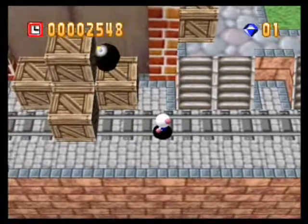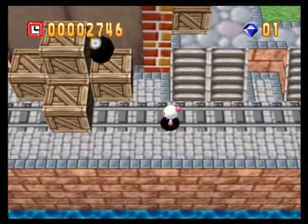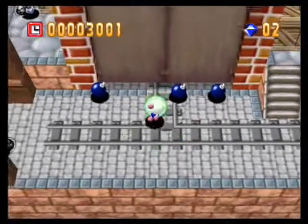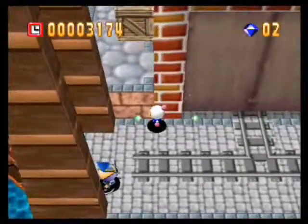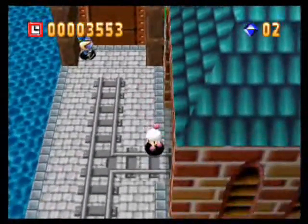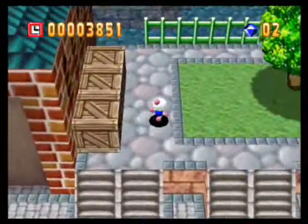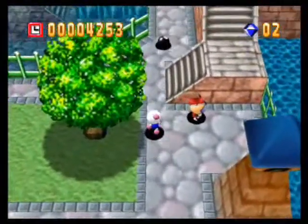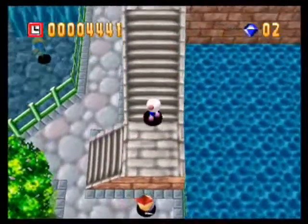This time, instead of finding those giant crystals like in the last world, we pretty much just have to make our way out of this place. In order to end this level, this drawbridge here has to go down. So we need to find a way to get that bridge to go down so we can make it out. Let's take the time to explore this beautiful scenery.